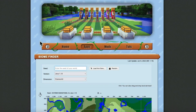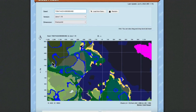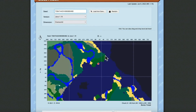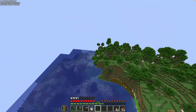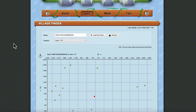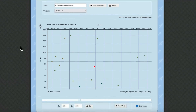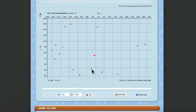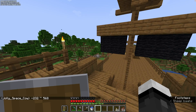So I'm on Chunkbase, and I enter the seed. That's what the island would look like — it looks pretty similar, how the edge of the water meets with the land. This might be cheating, but the villager finder application shows there's a village over here. If I copy this, that means that's the coordinate of the village.